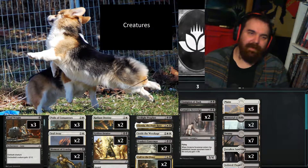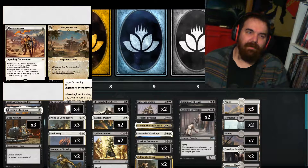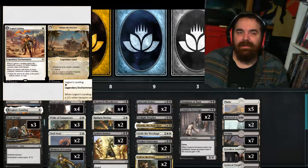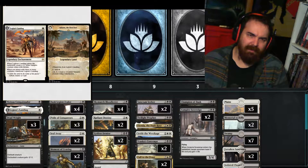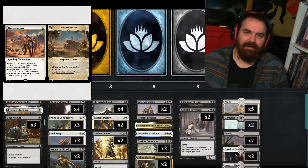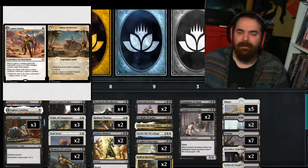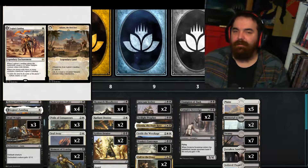Let's get this going with the creature package. We got a 1 of Legion's Landing, which is 1 white for a 1/1 Legendary Enchantment. When it enters the battlefield, you create a 1/1 white vampire creature token with lifelink. If you attack with three or more creatures, you get to transform Legion's Landing into Adanto, the First Fort, which taps for white mana and also has 2 and a white: tap to create a 1/1 vampire creature token with lifelink. It's a very good mid to late game engine card and also a very good turn one play.